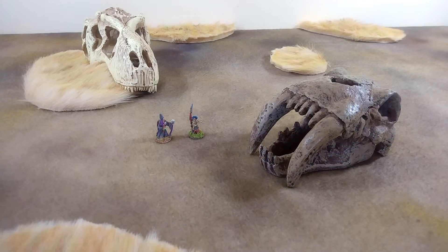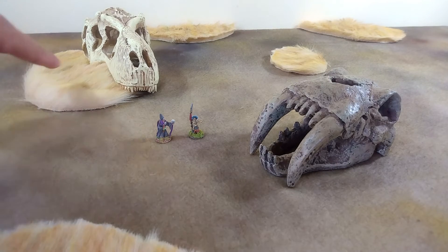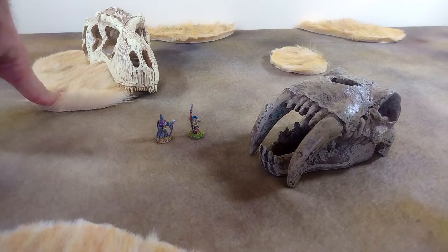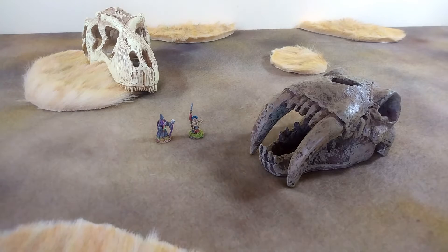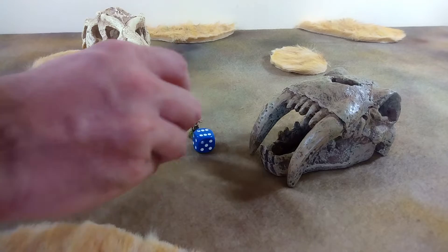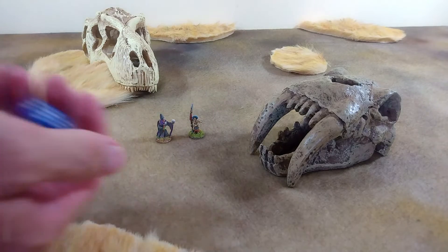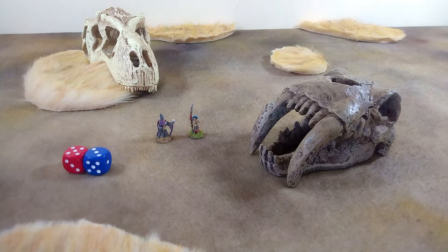Today we're playing 'Into the Valley of Death.' We are on the edge of the boneyard. The two giant skulls block all movement and all line of sight. The grasslands are considered rough going and provide cover if you're shooting into them; they slow movement by half unless you are fleet-footed. One of these two armies — either the undead or the dark elves — is going to be on the attack. We'll roll a d6; high roller is the attacker. The undead will be the attacker. The blue is the defender.